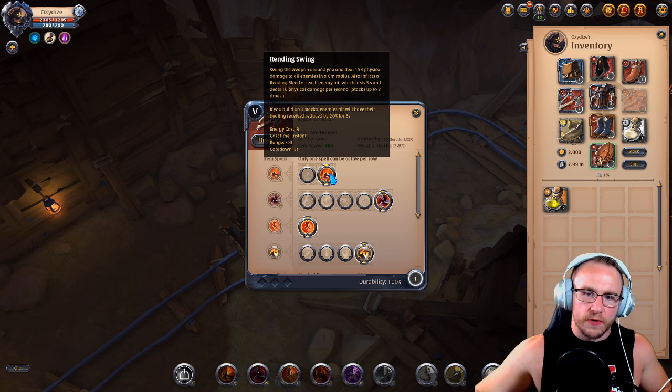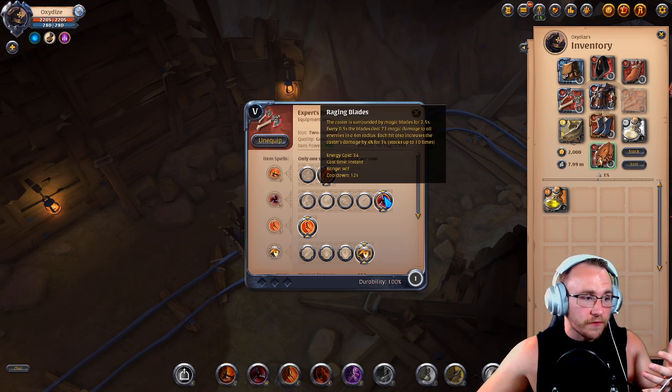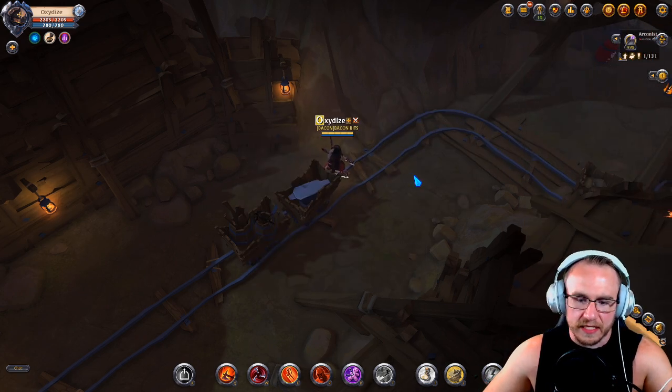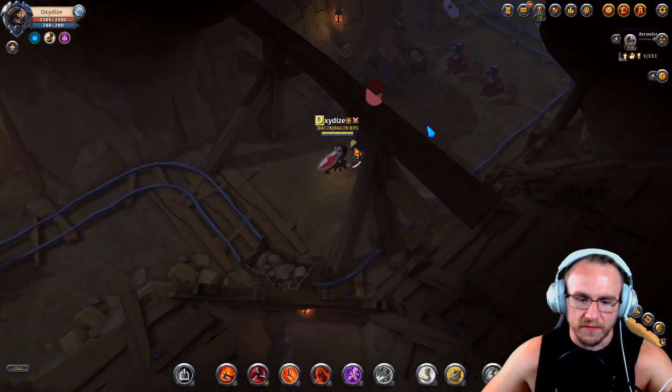The danglemouth invisibility poisons, the bag, and we have the stew and bear paws. We're gonna go with rending swing for the AoE bleed. I got the raging blades unlocked, which are insane — if you don't have raging blades, I like adrenaline boost for the move speed and damage increase, and then finally razor cuts for the AoE jump.